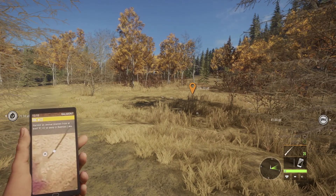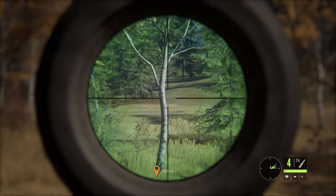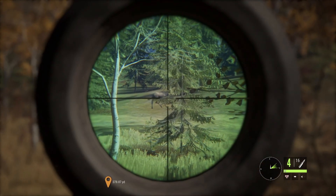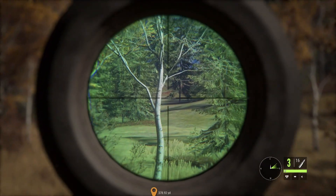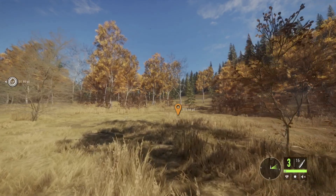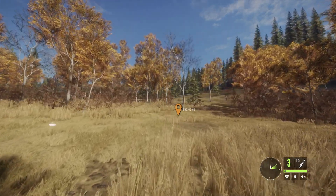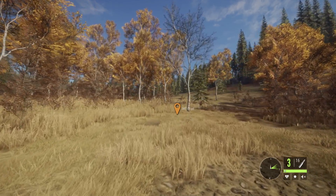Something big just popped up right as we were leaving — that's a moose. We hit it with the .30-06 and it's running straight up ahead. I don't know if I got a good hit. I hate having to take that steadying breath — I have it set to manually push in L3 like Call of Duty, but on this game the movement is so sensitive that I end up moving when I go to shoot.